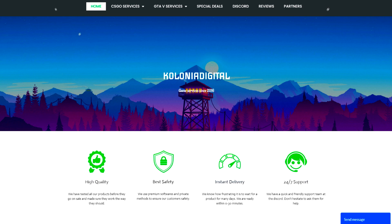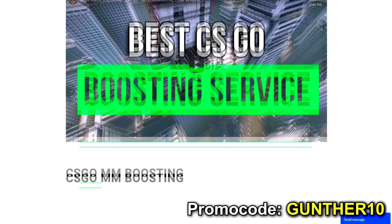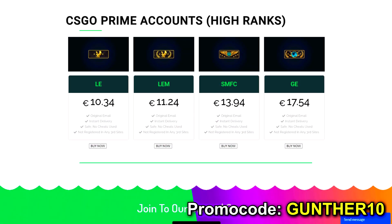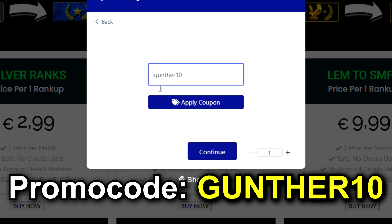If you want to boost your rank in CSGO, I recommend this service to you — Colonia Digital. Here you can fast and cheap get any matchmaking rank you want, buy CSGO Prime and non-Prime accounts, and also boost your GTA 5 account. Use promo code GUNTHER10 to get a 10% discount when buying.